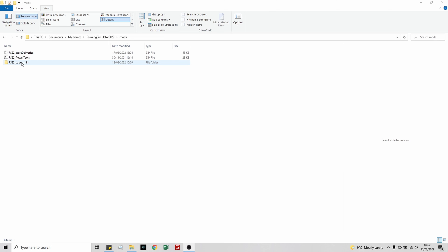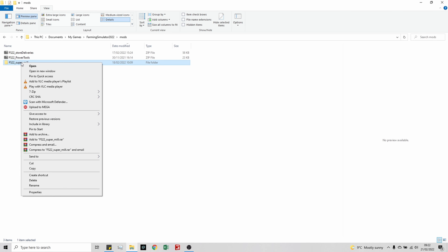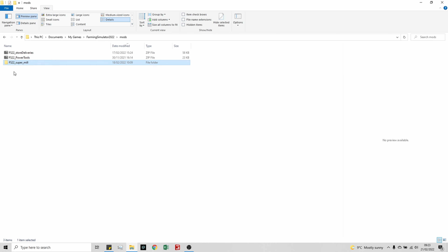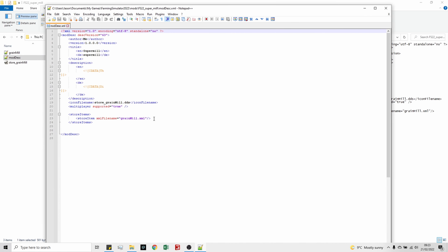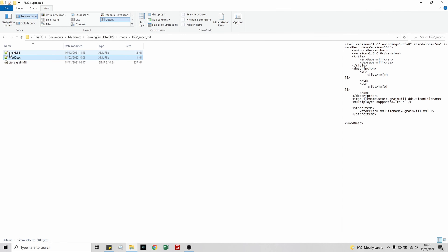I haven't got it zipped because you don't have to have mods zipped to run them if you're not playing multiplayer. Sometimes when tinkering with mods it's easier to have them unzipped. If you wanted to create a copy of the grain mill, you'd go into the base game files, into placeables, find the grain mill, copy those two files, and then create a mod description file. The easiest way is to download a placeables mod and change things to match your icon file and XML file.